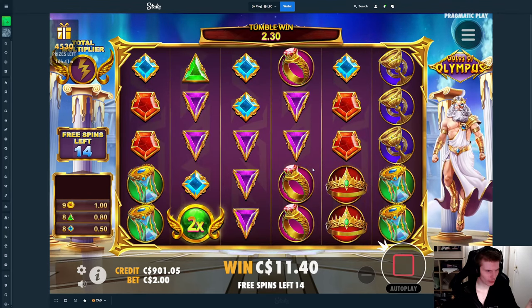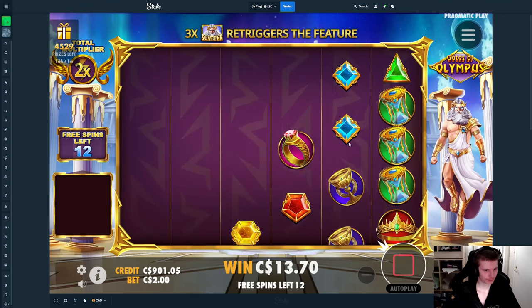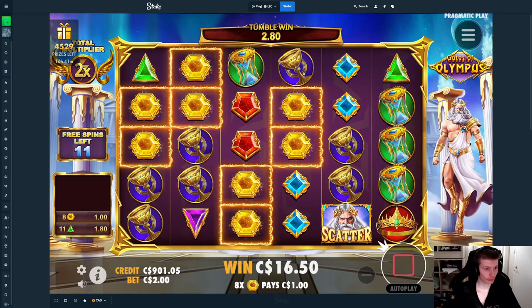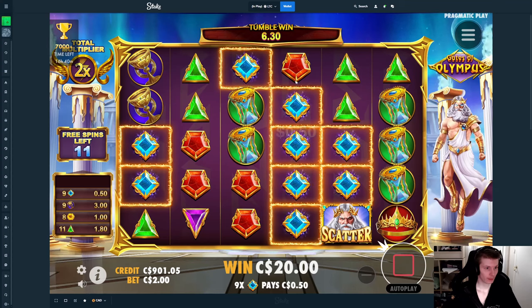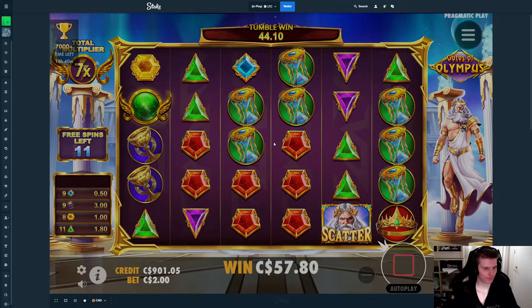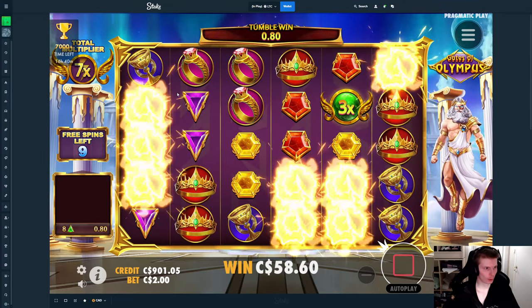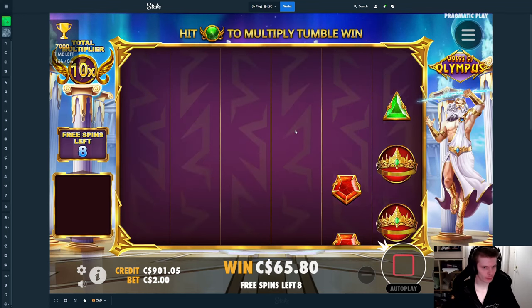Three — two more. We need one more, at least we get a multi, that's all that matters. Still incredibly dry though. That's what's gonna be this, and at this multi right now. Come on, blue one — blue as well. Three reds. 5x actually — not terrible. As long as it's anything above the 3x it's pretty good. And then it's top symbol on the left there — oh, that's one off!